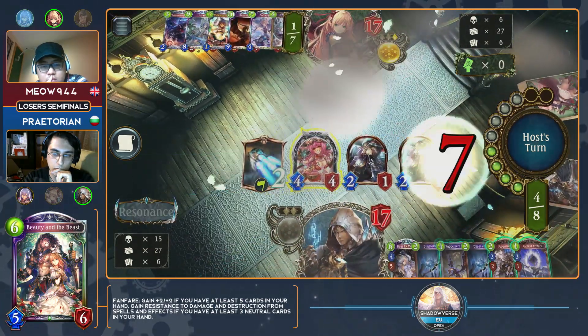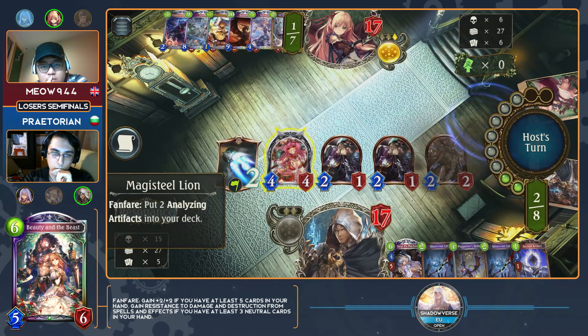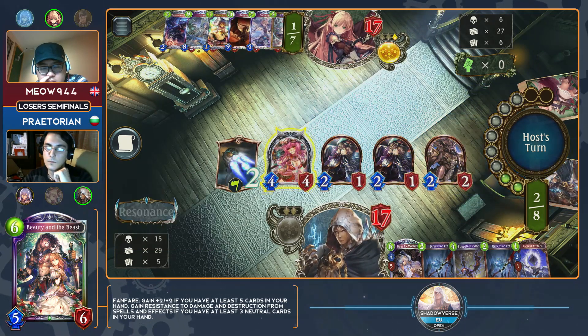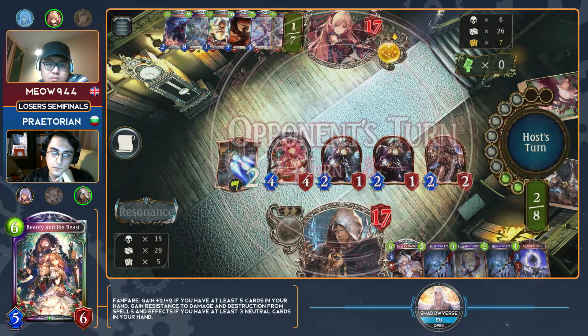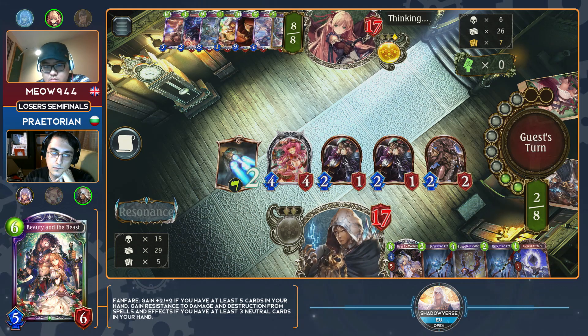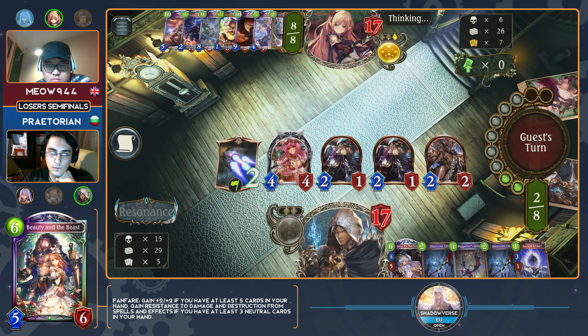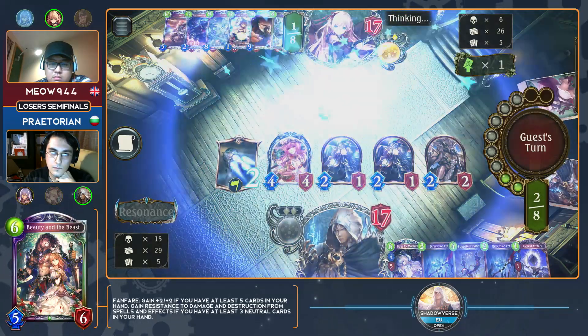Biofab — one cool benefit is it's a zero cost card. Those are Dimension Cuts in hand. Biofab is another cool card because even if you do run out of play points in a turn, it costs zero — you can actually affect your deck with how Resonance works because it adds three to your deck. So you get to basically turn it on or off for free.